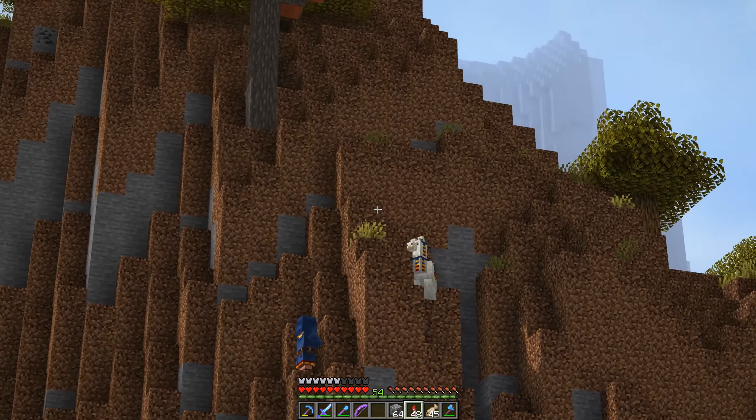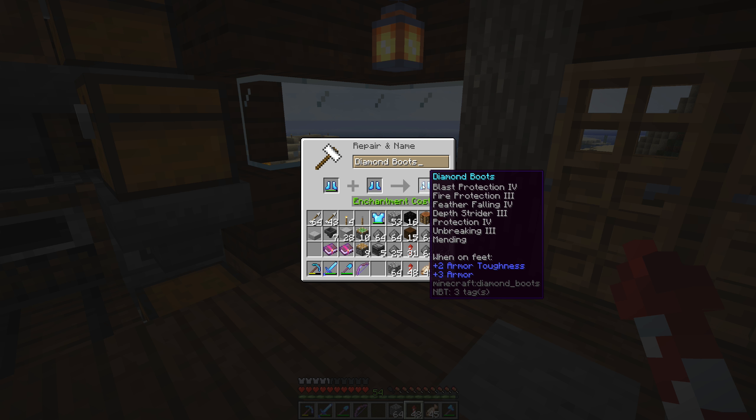The booty from the end city - we've got two mending items: the boots and the shovel. The rest is backup armor and tools. I needed a silk touch pick so now we have one. Let's make our boots mending - that's all they were missing. They've also got Protection 4 but could use another level of fire protection.